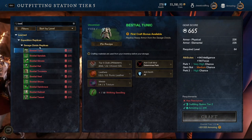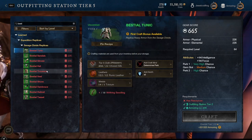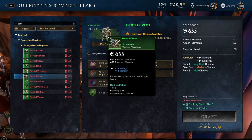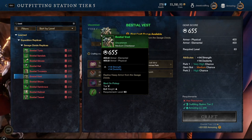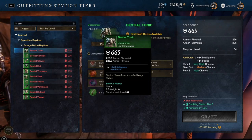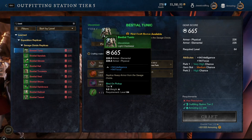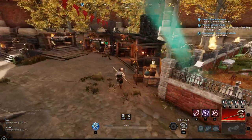Now I do want to call out that this is not only for heavy gear — you can also do it for light and medium, but you have to keep in mind that the attributes are slightly different. For the medium set you're locked in at strength and dexterity, which may be good for some builds and not so good for others. And if we go over and take a look at the light build, it's intelligence and focus — same situation, it may work out for your build or it may not. So keep that in mind before you start crafting.